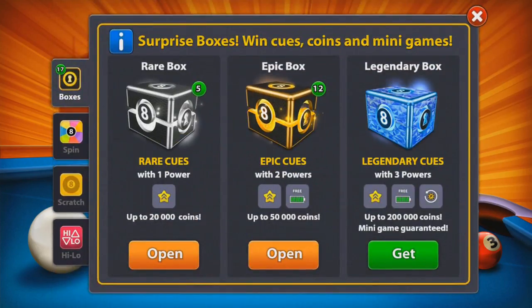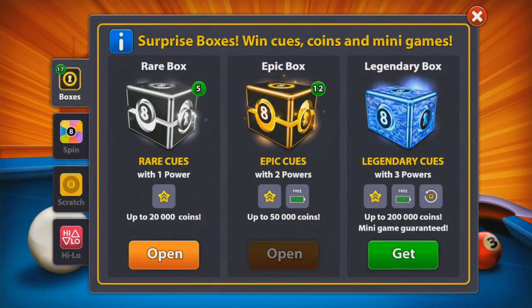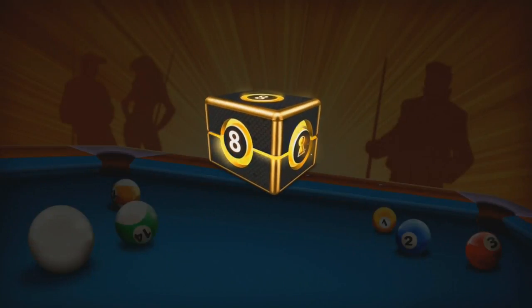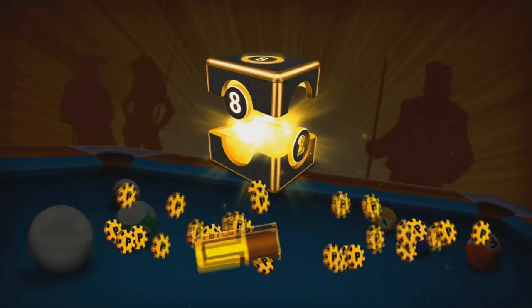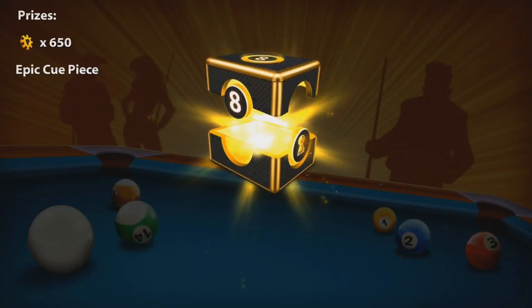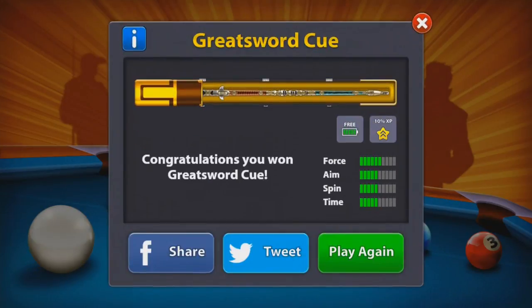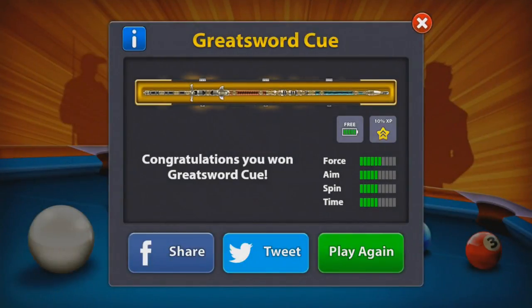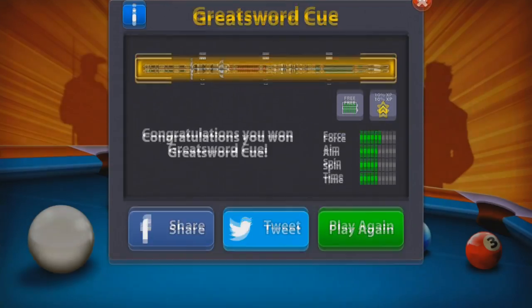Here we are in surprise boxes. We're going to open 12 epic boxes first. Coming at number one — we might have a piece for the cues. Yes! We have the Greatsword cue. I really, really like the look of this cue and it has amazing stats. Let's play again and see what we get.